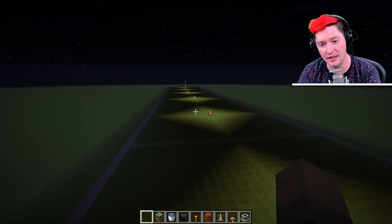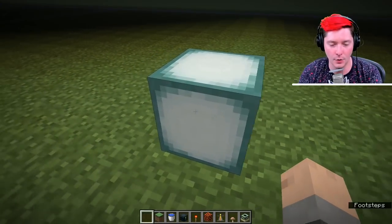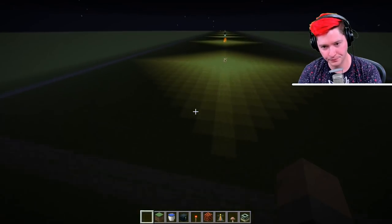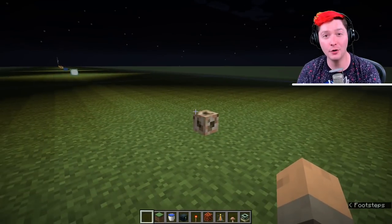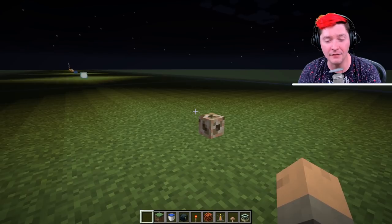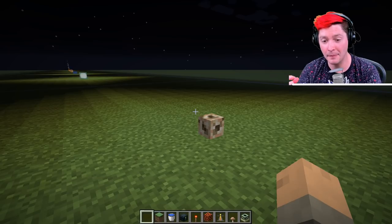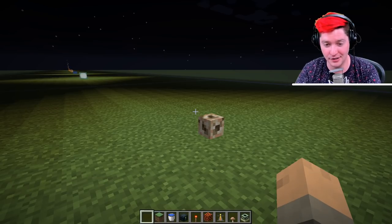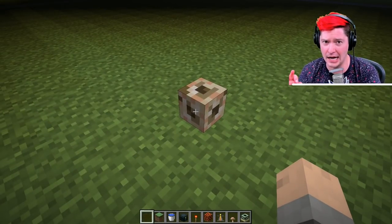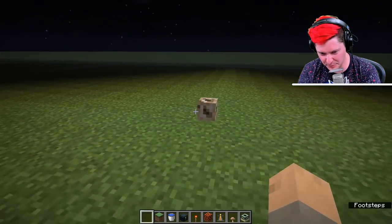Next is the sea lantern, similar to the jack-o-lantern, glowstone, or redstone lamp — maximum light level, just with a different texture and look. Moving on to the conduit, which is one of those very often forgotten blocks that gives off maximum light level. It's probably the most expensive of the max light level blocks, requiring a heart of the sea and nautilus shells. But if you're looking for a creative way to light a build, conduit is your thing — it floats and looks mysterious.